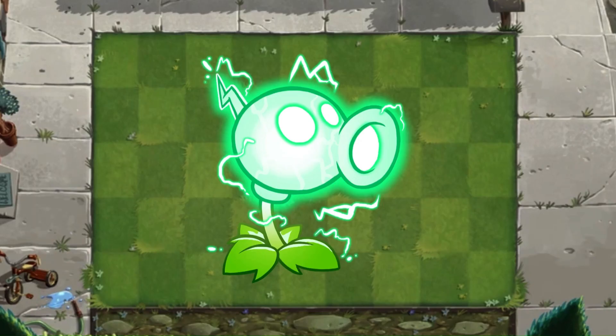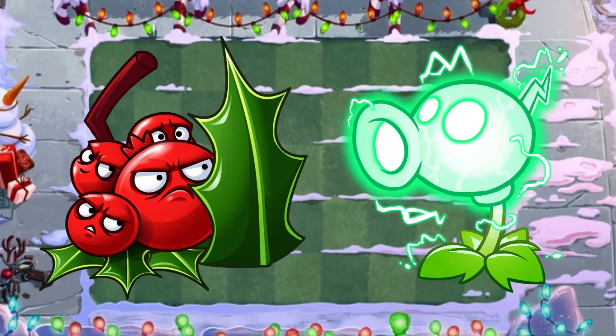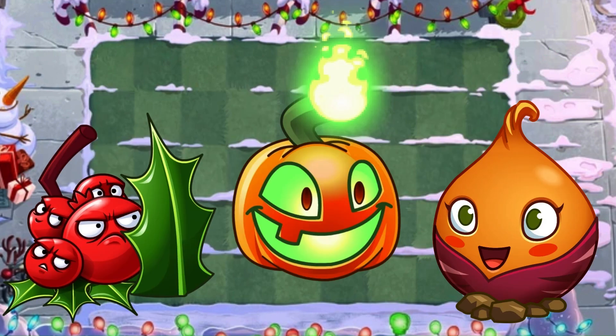Electric Pea Shooter is the best Pea Shooter redesign — he is what Snow Pea or Fire Pea Shooter wanted to be. He just looks so cool. S tier. I adore Holly Barrier — the faces are just super expressive and I think it does the whole multiple faces thing the best. The colors are super vibrant. Easy S tier. I can't believe we got two S tiers in a row.